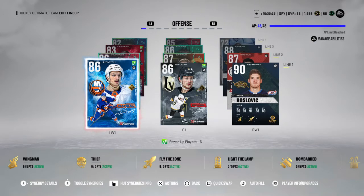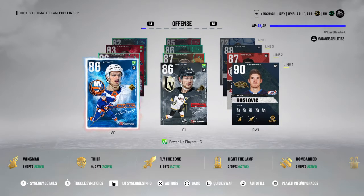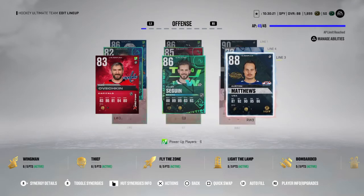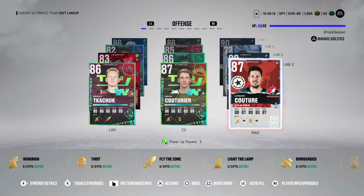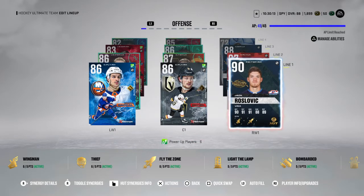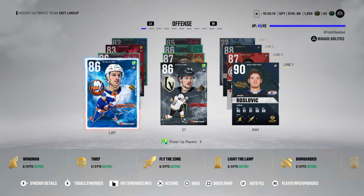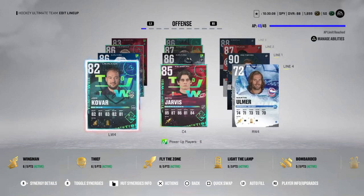I haven't played a game with this team yet. On offense, I put IGo up to an 86 on the top line, because the second line has been playing insane for me. That's why I put Matthews on a third line with Sagan and Ovi, because Couturier and Logan Couturier have been playing nice. I put IGo on the top line. The fourth line is the same for synergies.